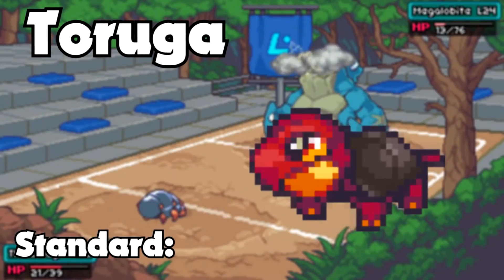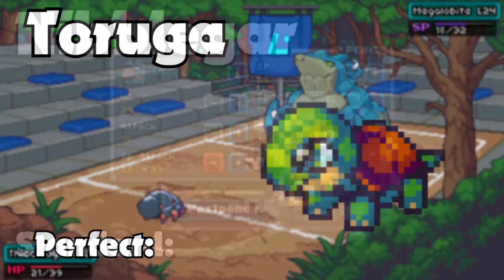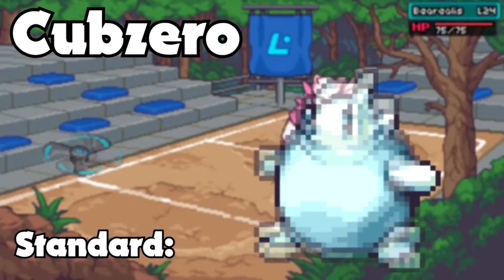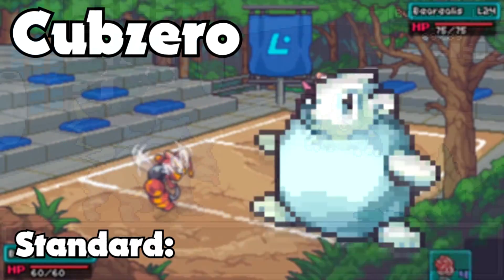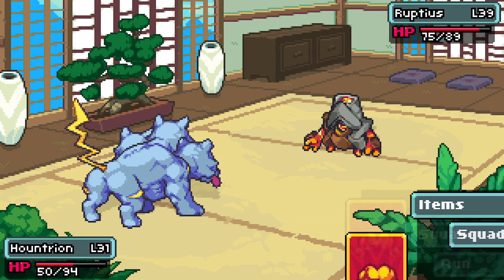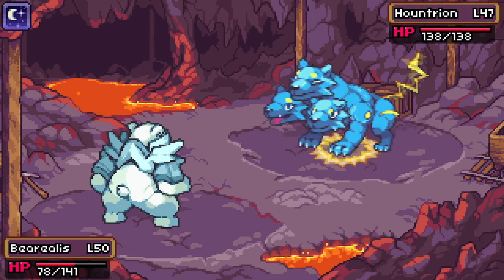The fire starter Taruga is focused primarily on attacking, with it being a fast sweeper of sorts. The water starter Nibblegar is focused on being a wall. And finally, the ice starter Cub Zero is a mix of the two, making sort of a hard-hitting tank. Ultimately, which one is the best for you is going to depend on your play style, but I've personally found that the Cub Zero line is the strongest for a playthrough.